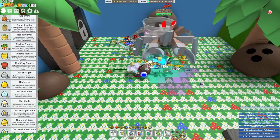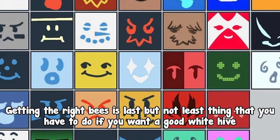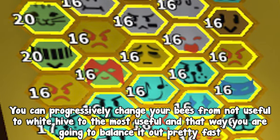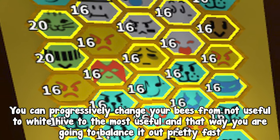Now let's get to the hive composition. Getting the right bees is the last but not least thing that you have to do if you want a good white hive. Is it hard? It definitely is. But you don't have to get all bees at once — you can progressively change your bees from less useful to white hive to the most useful, and that way you are going to balance it out pretty fast.